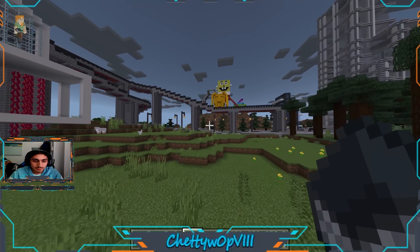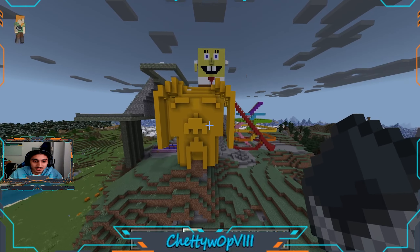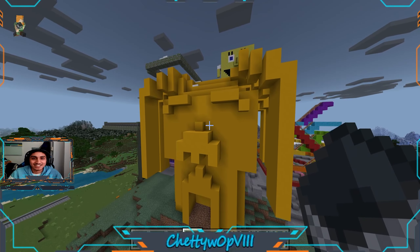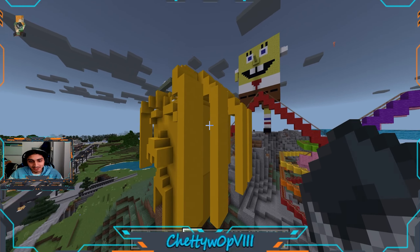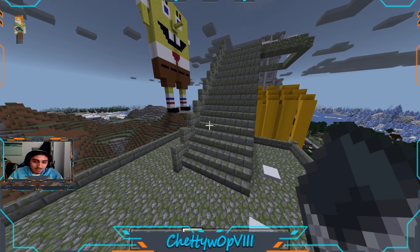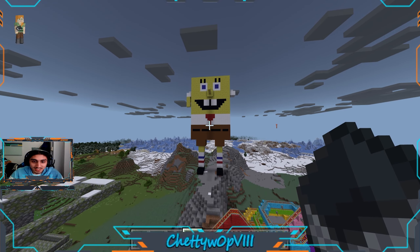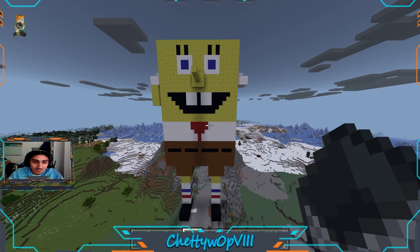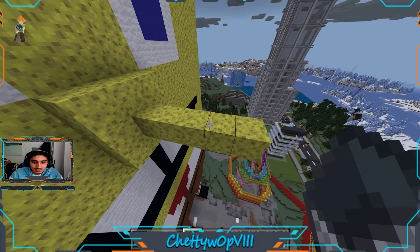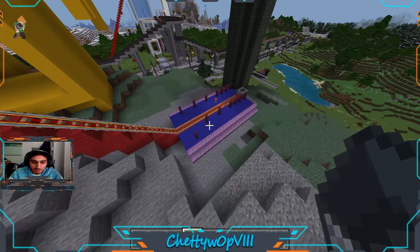That's about it, another one right here just going straight down. Over here, first we got Travis Scott in yellow — very interesting. Pretty cool staircase to heaven or something, I don't know. We have a giant Spongebob, it's pretty cool, it's actually nice. And here we also have a roller coaster.